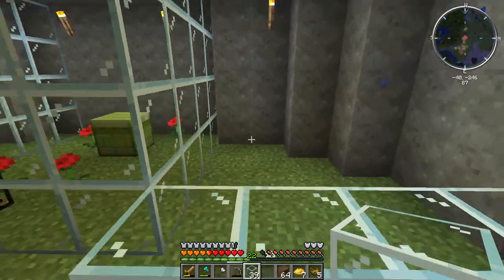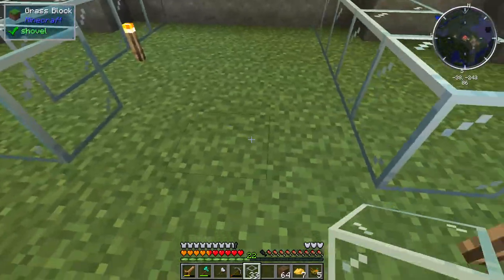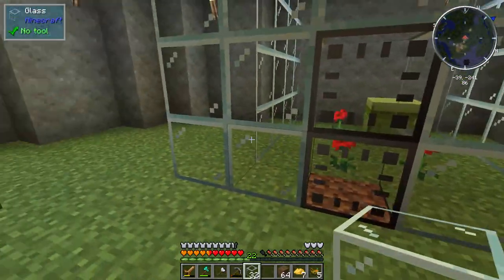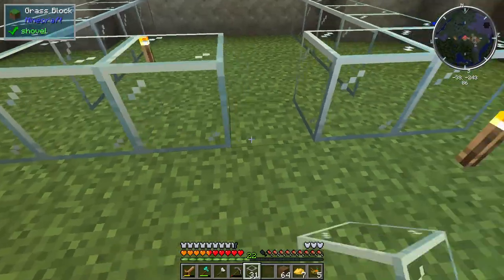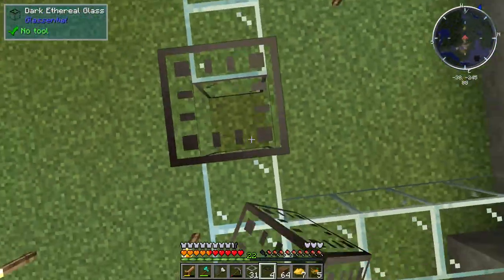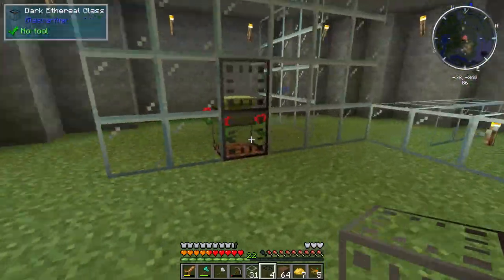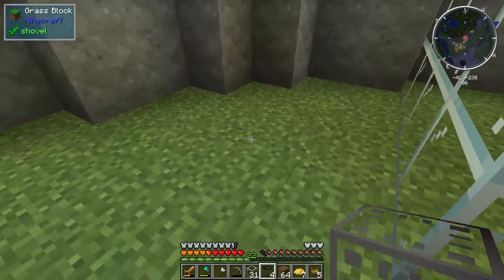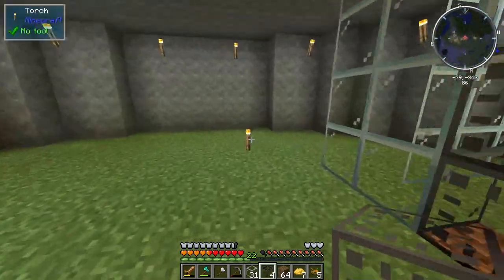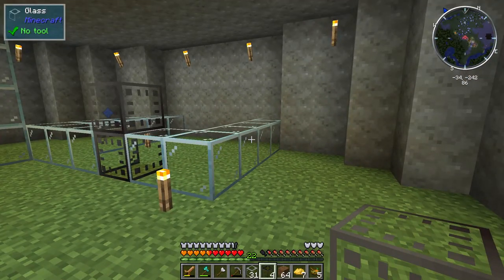And technically we could have maybe one more in there too — something else. And then one, two, three, four, five, like this. We'll put that there. And then we'll have one there, and build another one over there. And if we want, we can have something going on here as well. We just need to be able to get in there. It's going to be amazing. Let me work on some of this stuff and I'll see you in just a second.